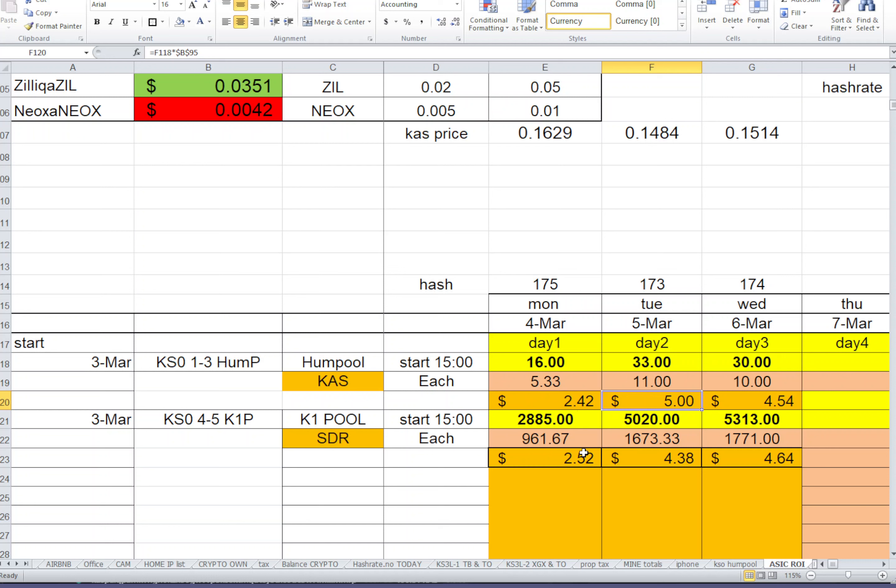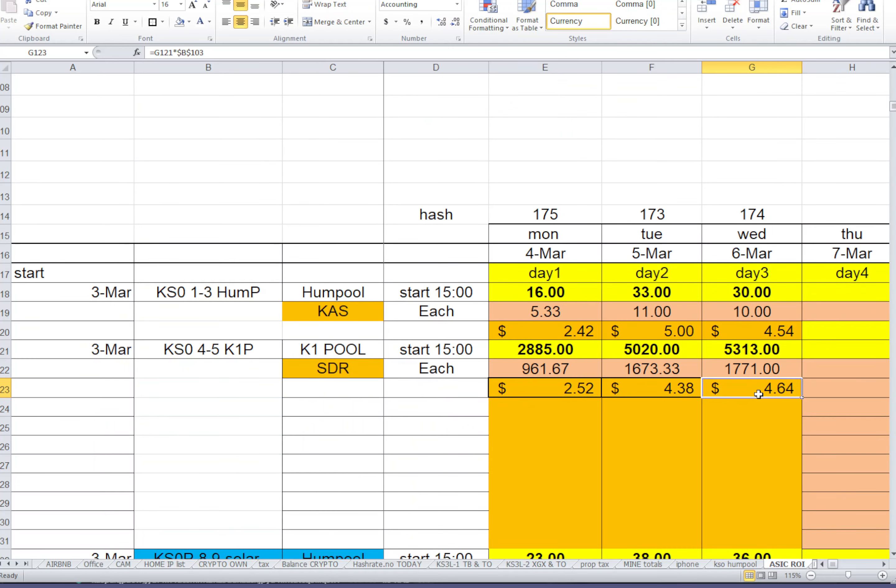As of today, recording on March 6th at 7:26 PM, we are doing better again in Cedra. But if Cedra keeps going down tomorrow, this number is going to change. I want to show you this because if you're trying to mine Cedra and it continues dropping, it seems like you're making more, but it could become pretty soon negative if it keeps going down.